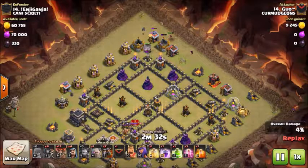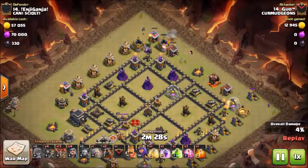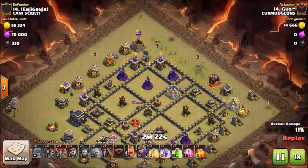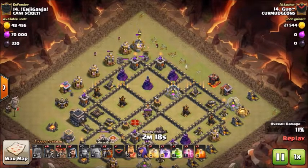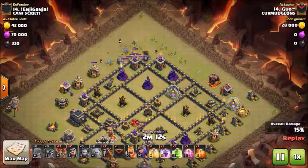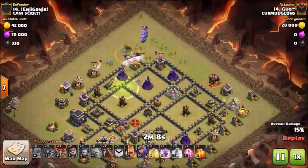I put down a golem at the 12 o'clock mortar, then some wizards behind it to help clear out some space. Right when that mortar goes down I place down my second golem at approximately 11 o'clock, with some wizards behind that. I'm gonna use some wall breakers to break out that compartment at exactly 12 o'clock, and place it out and jump a little further down.